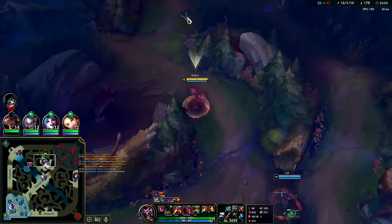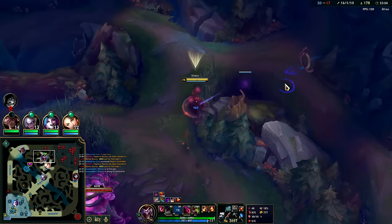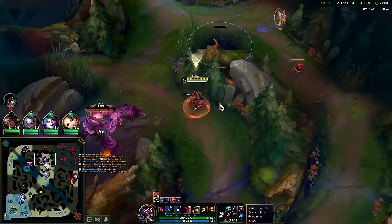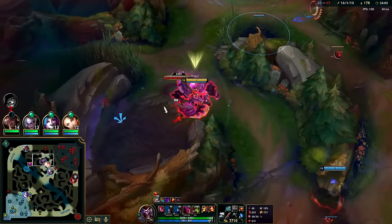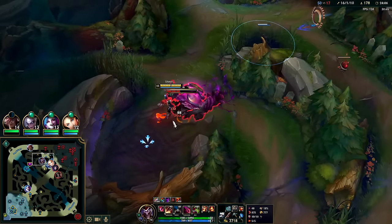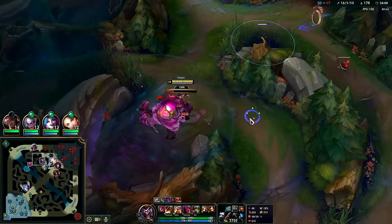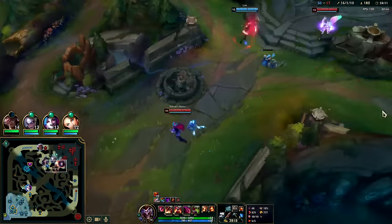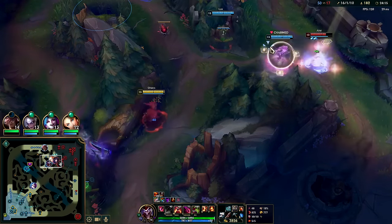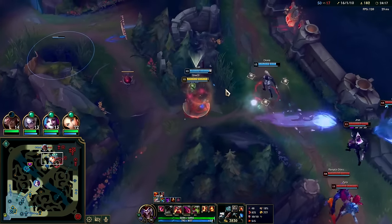Probably just coming this way for the red buff. I'll pull it over towards this spot so I can hop right over. Looks like Zyra went bot - we should just do Baron. They're not even trying to contest; they're just hoping we throw.